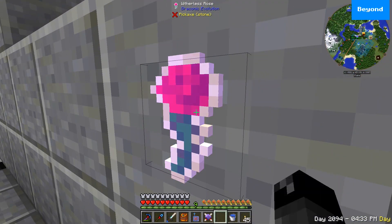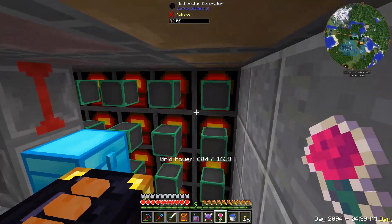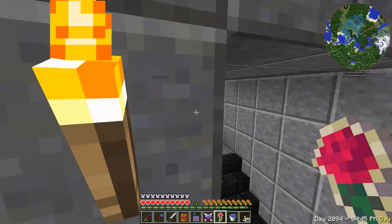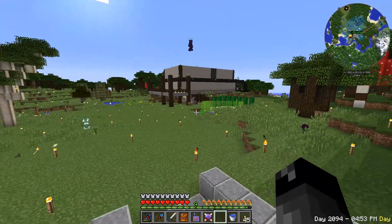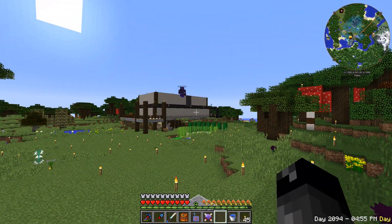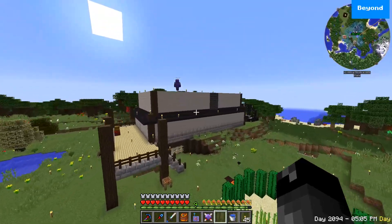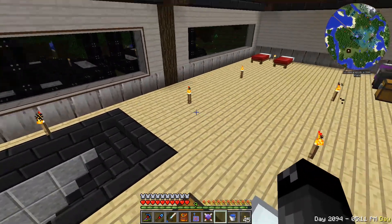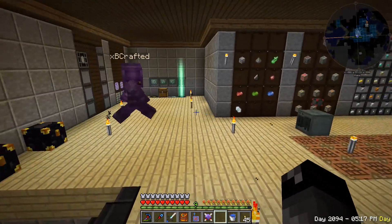If we come in here — god, this is gonna be loud — you can see we put flux plugs on everything, every single one of these, and that's what we had to do to fix it. I was hoping the witherless rose would make it so we just didn't take wither at all, but we still get the tick damage. It does prevent us from having to deal with the wither for like 15 seconds, so it was worth it.